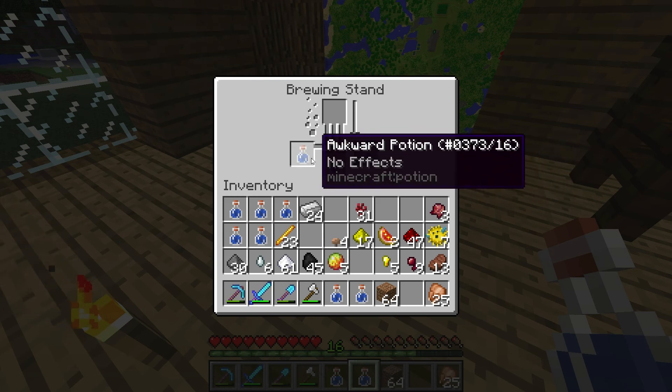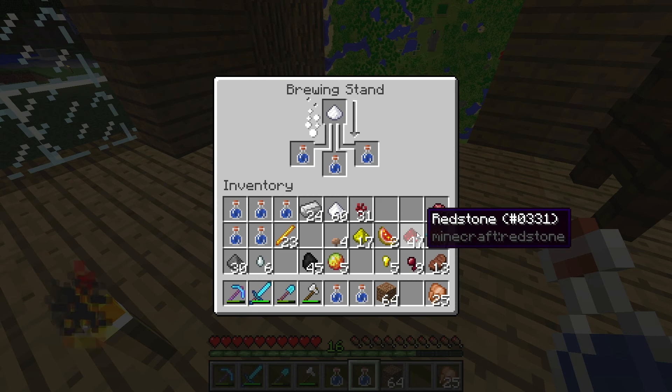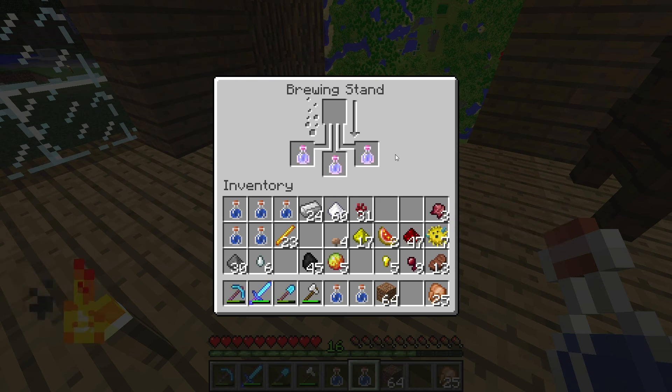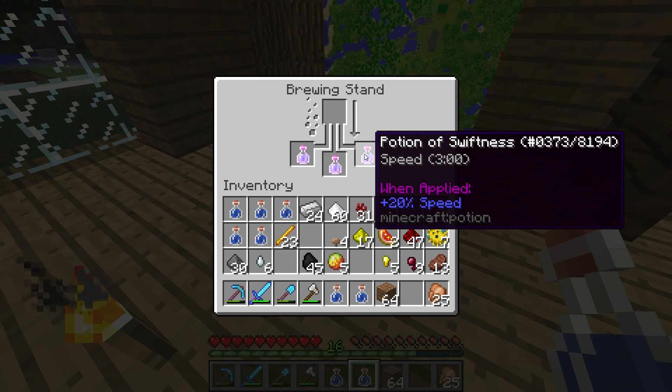So now we have awkward potion — no effects. I'm going to be showing you some of the most useful potions in the game. However, this is obviously not exhaustive, so I will link an infographic down in the description if you want to check it out. The first one is speed, which is made by placing one sugar right in there. Let's wait for it to brew. And just like that, we have a very glowy potion — this is now Potion of Swiftness, speed for three minutes, and when applied it gives you 20% more speed.